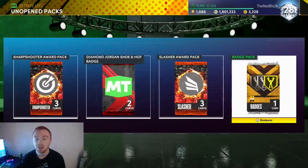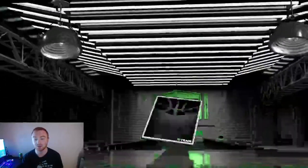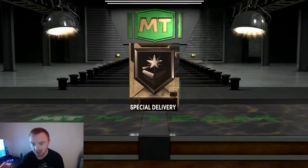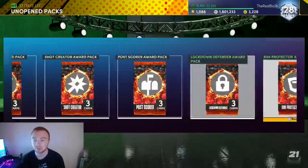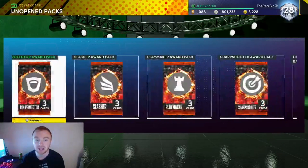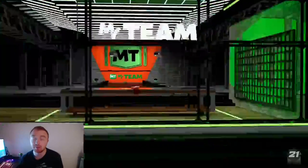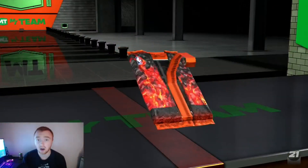Silver Corner Specialist is something I was really hoping to see out of some of these, but it's all good — these aren't going to be the last badge packs we get anyway, there's still a bunch we're going to be getting through grinding Triple Threat offline. We have the rest of these so let's go ahead and open them up in order. I'm obviously going to save the hall of fame badge pack for last.